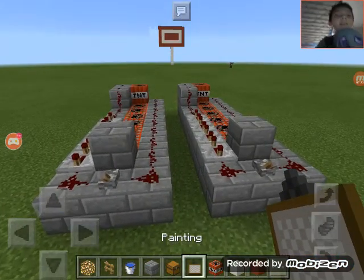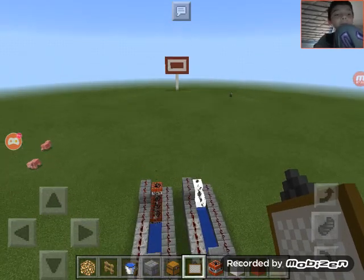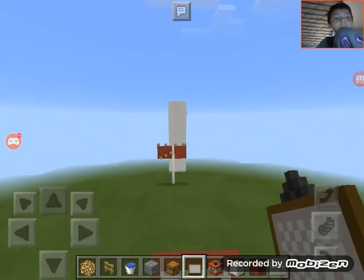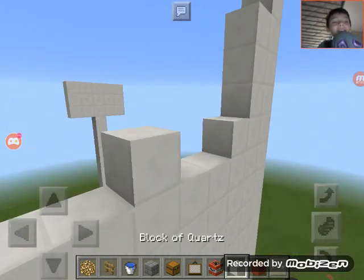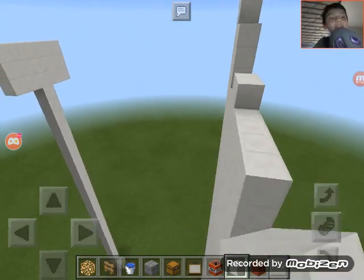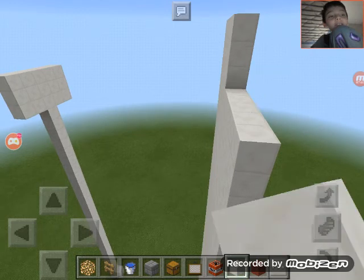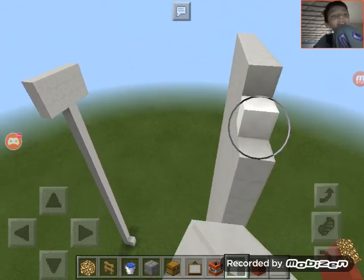And on the count of three, let them fly! Yay! See? And then you can blow up a little tower that you made over here. See? It's all fun. So fun. And that is how you make a TNT cannon.